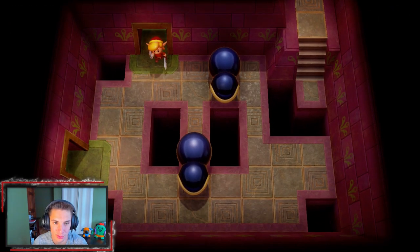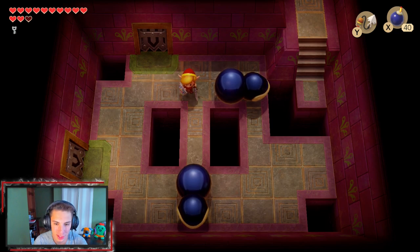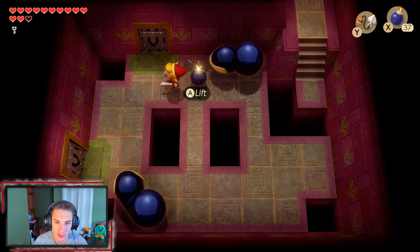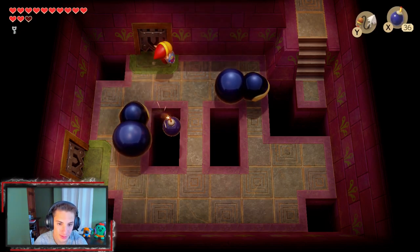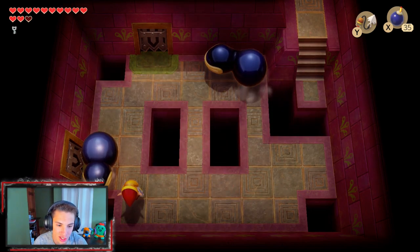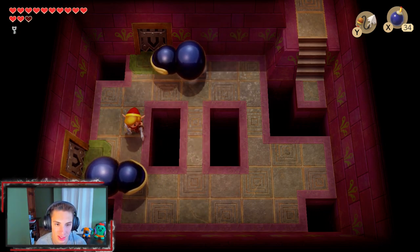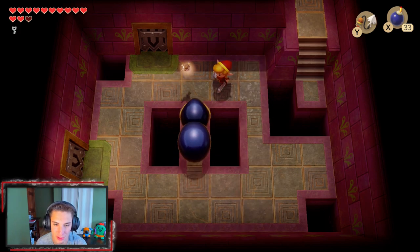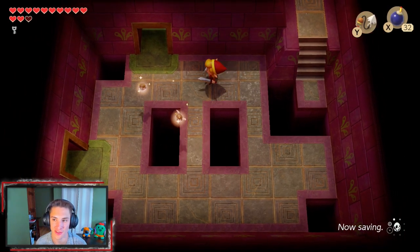We've got these little caterpillars again from the fourth dungeon. As you remember, we have to place bombs on them because that's how they eat. We place it right here — he's coming this way. Eat those bombs! You've got to kind of force them into areas where they can only move one way. There we go — just got him. This last one: leave the bomb right here, he's gonna eat it — dead. Now that we know their mechanics it goes that quickly.